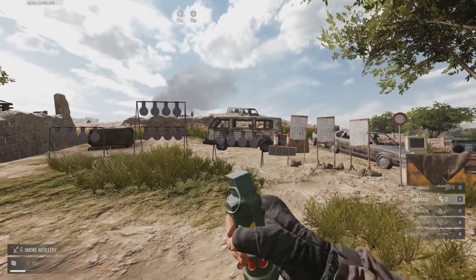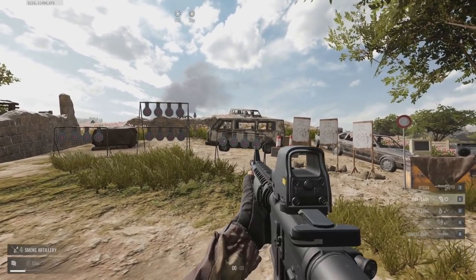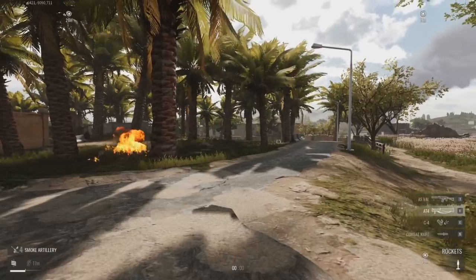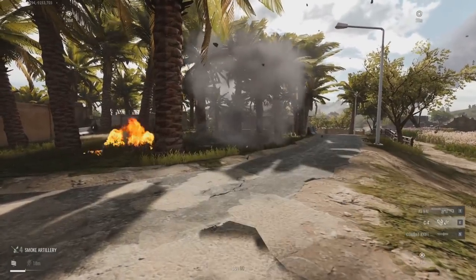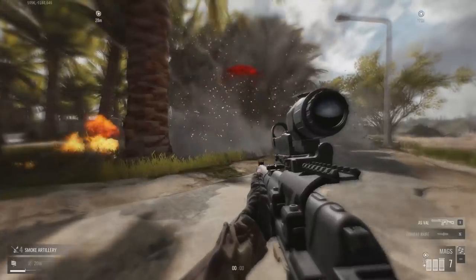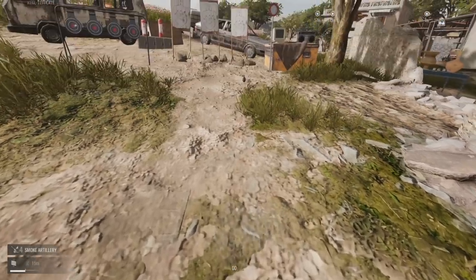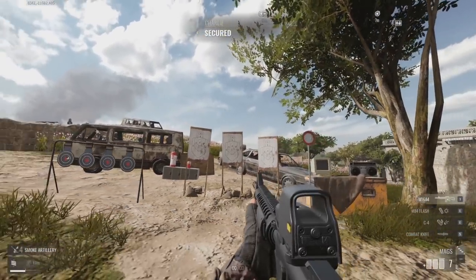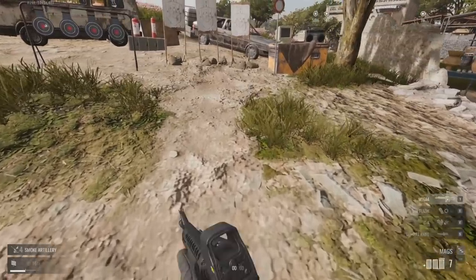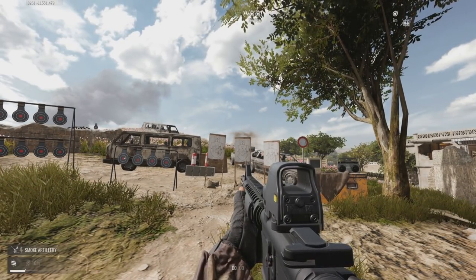Tip number two is how to properly use the quickdraw grip. This attachment is often overlooked and people think it's kind of useless, but in my opinion it's my favorite attachment in the game and probably one of the most useful. It's extremely useful with equipment such as the demolition class — RPGs, C4, grenades. Being able to switch between your gun and equipment much faster leads to more efficient kills. You can also pick up equipment off the floor faster, and pick up grenades off the floor and throw them back faster.